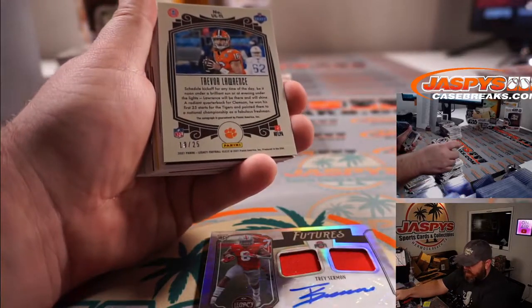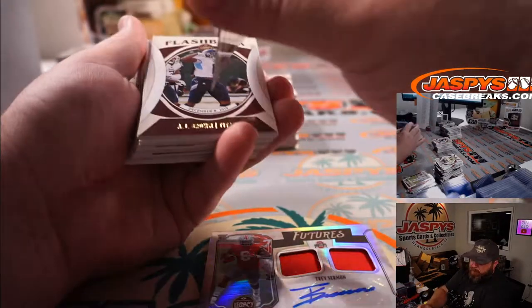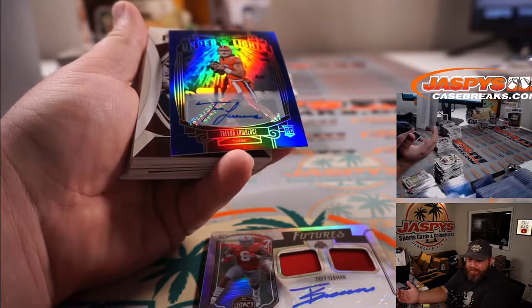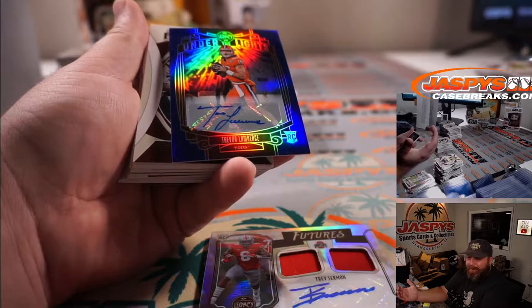And Trevor Lawrence — 19 out of 25 — Jacksonville Jaguars, Will Driggers. There we go, no need to look that one up.